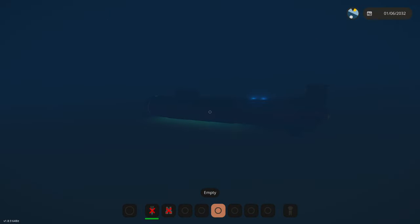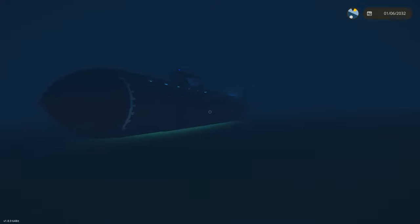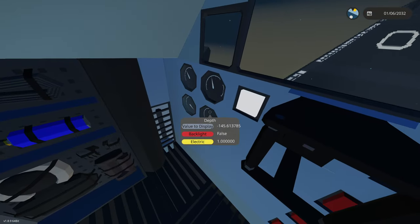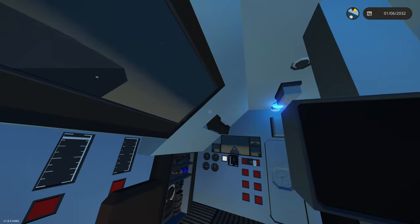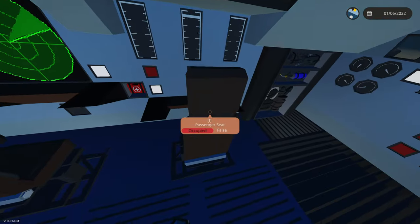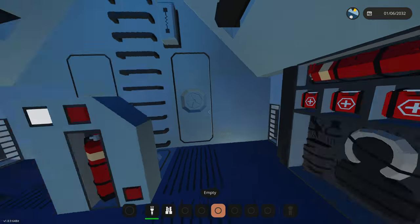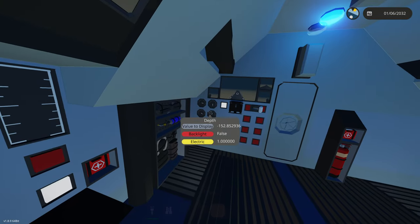Let's try throttling up - hopefully we don't break ourselves on the bottom. I'm also pulling up with these control fins. We're still stuck to the bottom even with those. Our depth is getting really close to an issue - just 40 more meters and we will start being crushed. We're basically driving and dragging ourselves on the ocean floor, which probably isn't good. Maybe we should try taking a tour before we get this thing crushed.